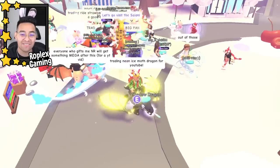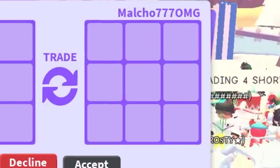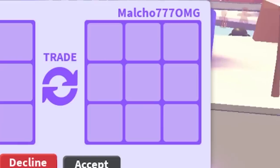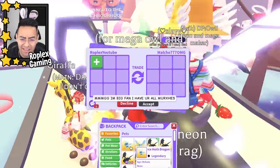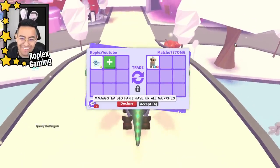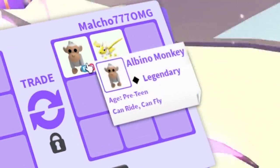Links to the rich trading servers are in the description as well. Malcho 777 OMG is up next. Oh — I literally forgot — I got a neon frost dragon! I have a neon frost dragon. I know I got that yesterday but I forget what I traded for it.